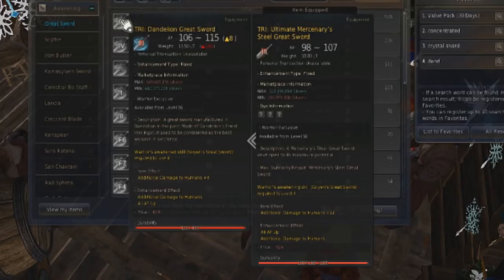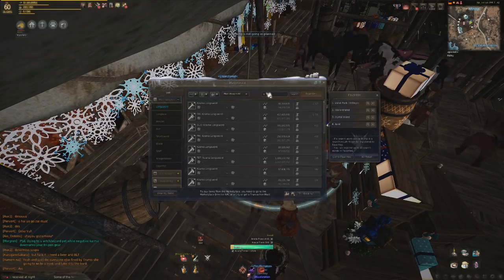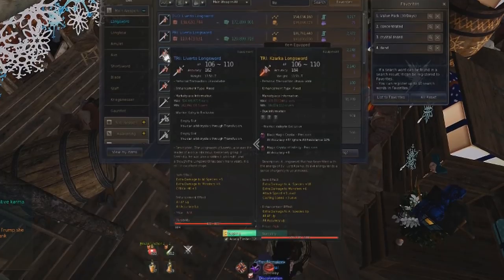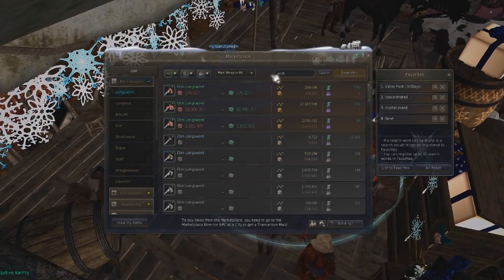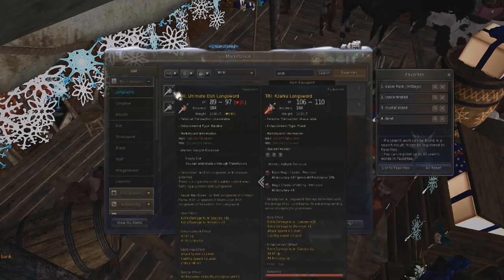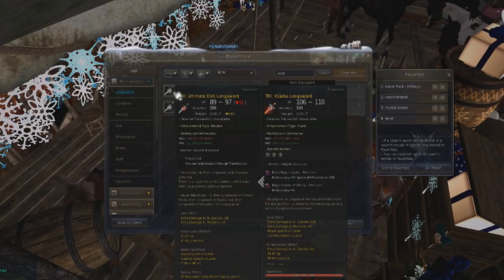Then we go into the two most controversial equipment slots in the game. Everyone knows the main hand weapon Zaka is the best, and this confirmed it — it's way better than Liverto in terms of accuracy it gives, and the hidden stats make it the all-around best main hand weapon in the game. A lot of people were trying to say Liverto and Zaka were the exact same, but that's completely false. What we've also learned is that the Els weapon is actually a lot better than people thought — it gives a lot of accuracy, it's like a baby Zaka. So more people leveling up might look at it as a better alternative. Liverto isn't that much better than Els in terms of accuracy.